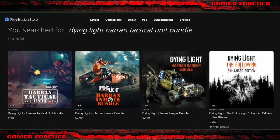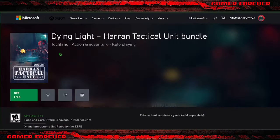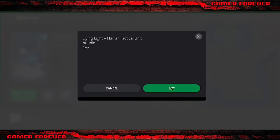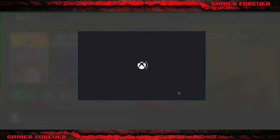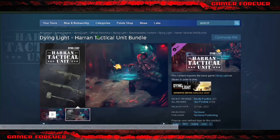Dying Light Heron Tactical Unit Bundle is now free in PlayStation Store. Dying Light Heron Tactical Unit Bundle is now free on Xbox — link in description. Capcom Arcade Stadium Street Fighter 2: The World Warrior. Dying Light Heron Tactical Unit Bundle is now free on Steam.